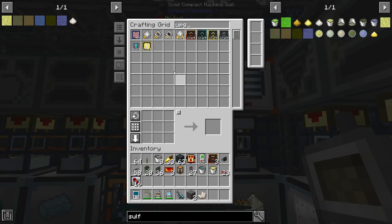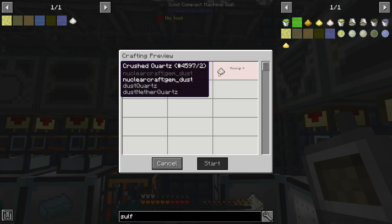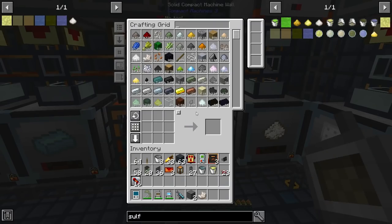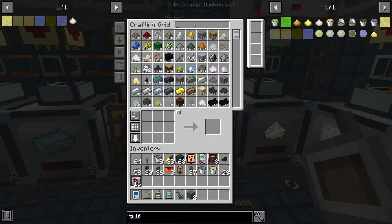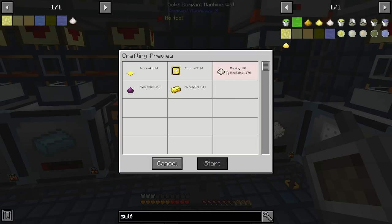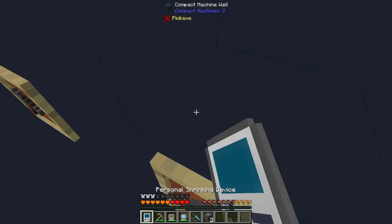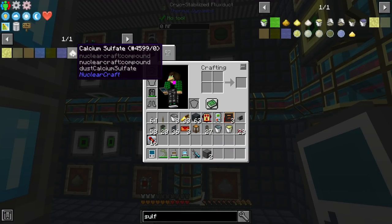The more NuclearCraft machines we use, the more speed and energy upgrades we need, and these require crushed quartz. I've set up a pulverizer for it over here — as soon as we flip it, we should have crushed quartz in the system. To make a stack of upgrades I need 256 of it; we're currently missing 80, so I'll just wait. The pulverizer is maxed out so it'll produce as fast as possible, and once we have a stack we can progress toward getting ourselves calcium sulfate.